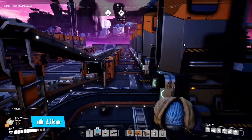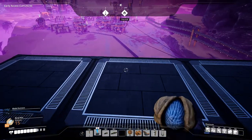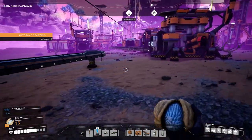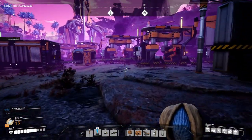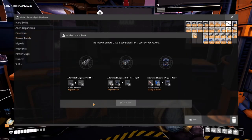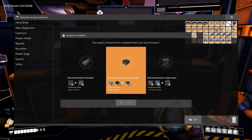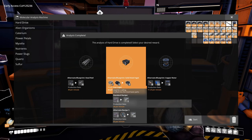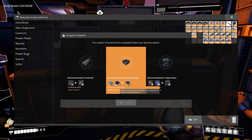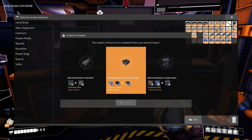Enough time has passed that our hard drive should be done. The results are: alternate blueprint steel rod - one steel ingot makes four iron rods - and alternate blueprint solid steel ingot, which uses iron ingots and coal to make steel ingots. Let's select the solid steel ingot recipe.